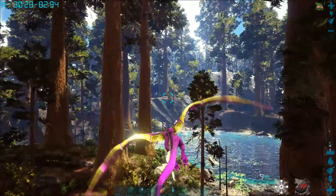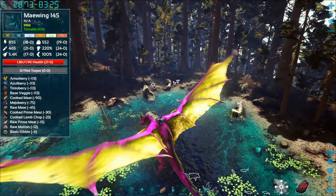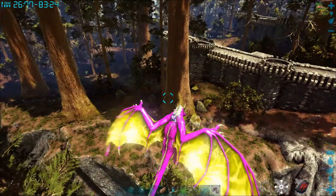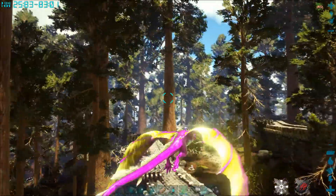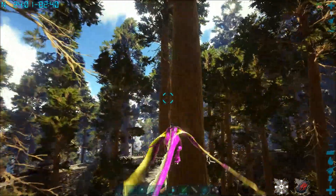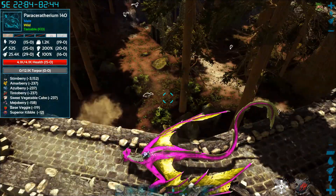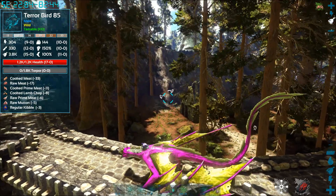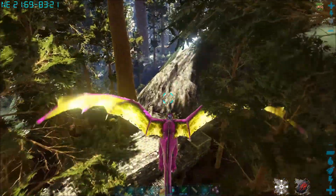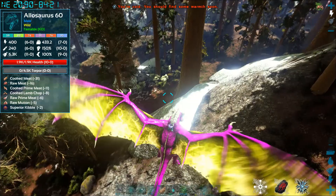I just flew into the redwoods. I'll show you guys the exact coordinates in a second. I want to show you guys where I found them and tame them. I'm going to flash forward to me dropping them on my island and taming them. This is one of the castles that's in the redwoods. For some strange reason these guys are not spawning on the trees, which is good because you can fly through the redwoods and they won't jump you off the trees like they normally do on the island. These guys are on the ground, which is really cool.